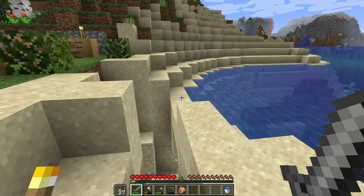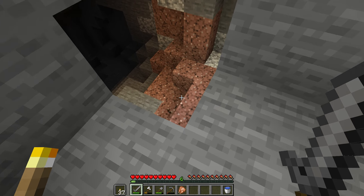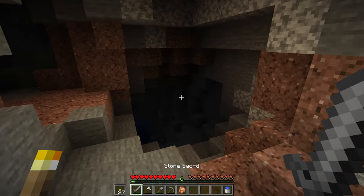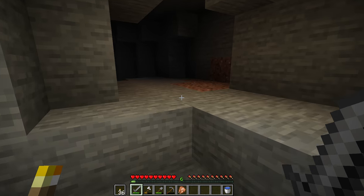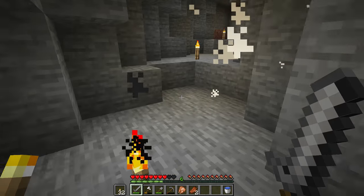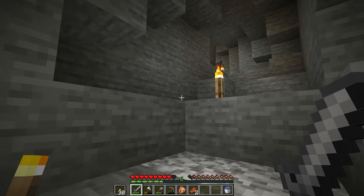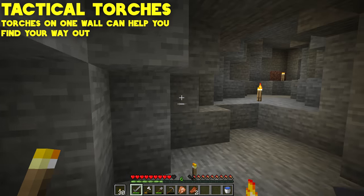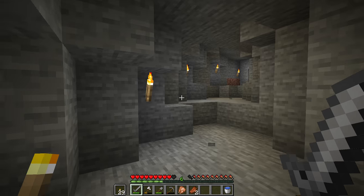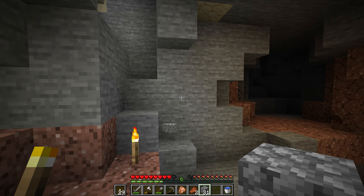First things first, you've got to find a cave. We found one last episode — it goes down right here. We'll make a little more of a staircase. Move into the cave system and be careful — immediately start lighting things up. If you bring your light level above light level eight, nothing will be able to spawn inside your cave. You can place torches down the middle or be more tactical and place them on one wall only — that way you can follow those torches to find your way out.